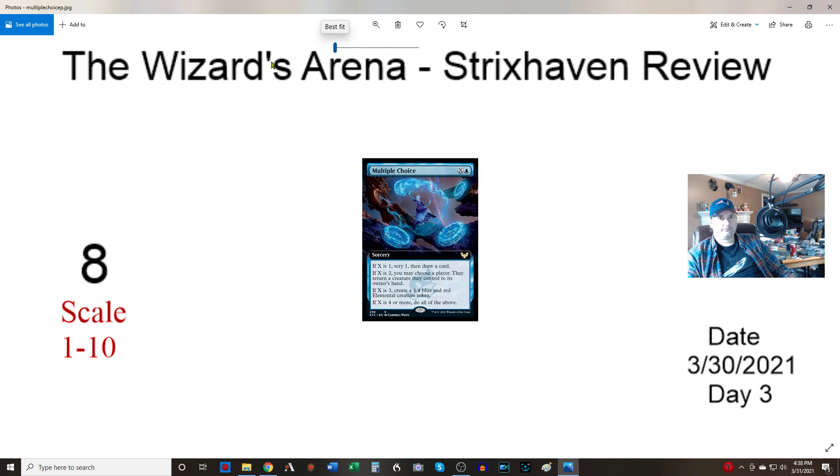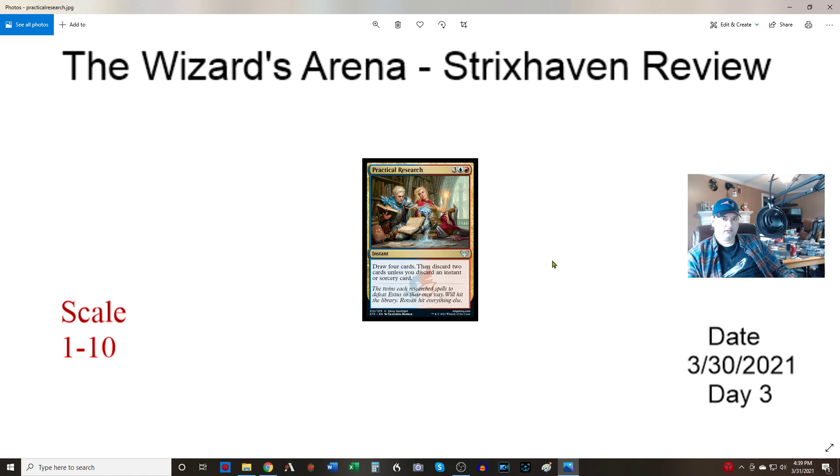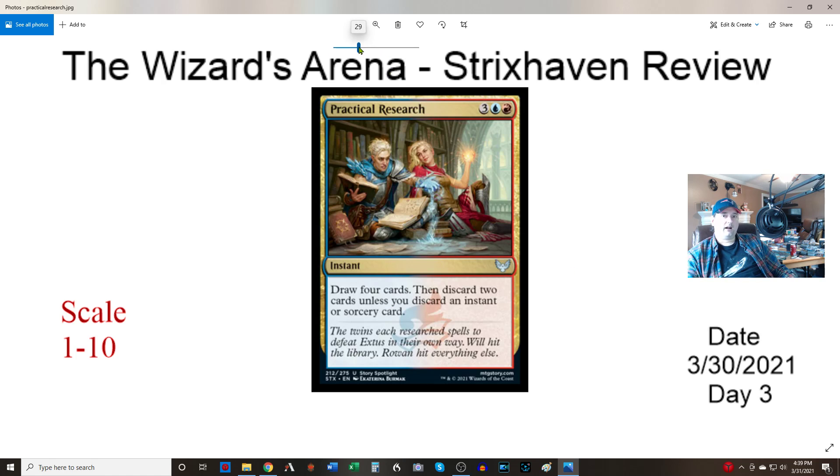Next up we have an instant, an uncommon sort of like Compulsive Research — three, one blue, one red. Draw four, discard two, unless one of the cards you discard is an instant or a sorcery. It's an eight. I love it — it's really good. Like all those effects where you discard an artifact, a land, or an enchantment, they all get used. Solid card.